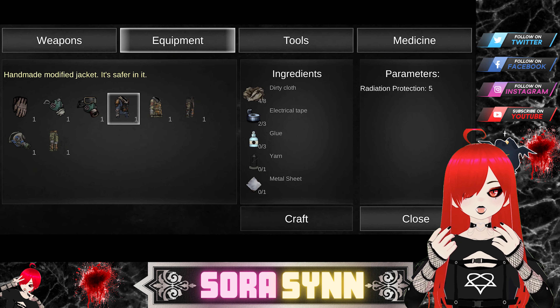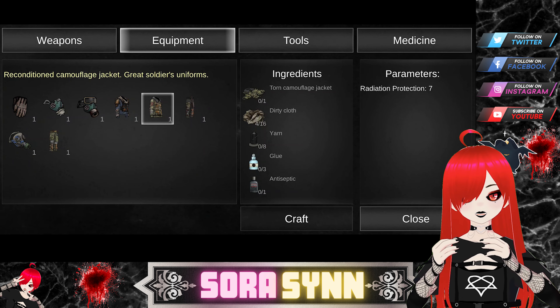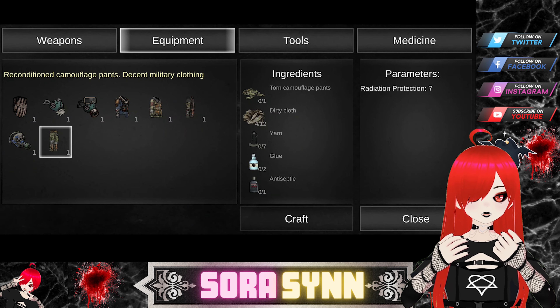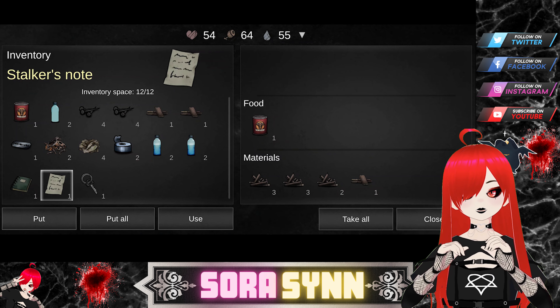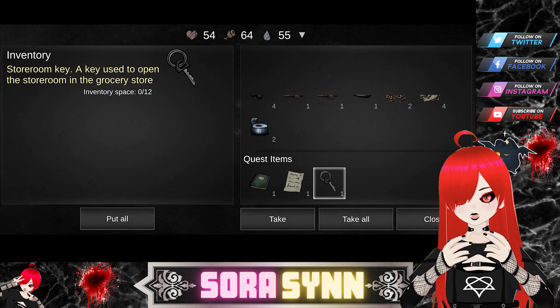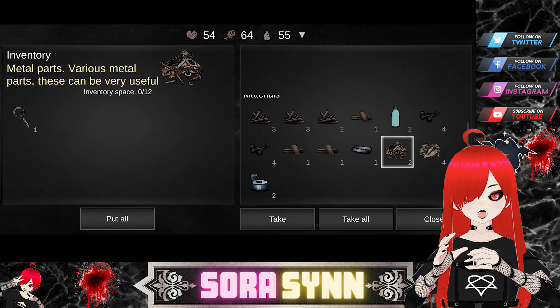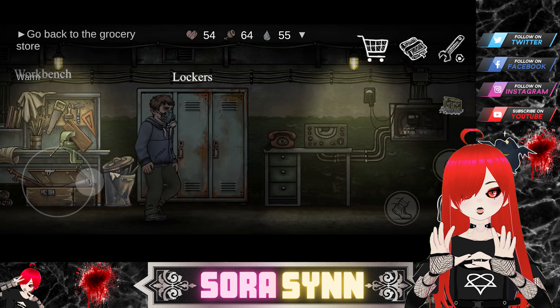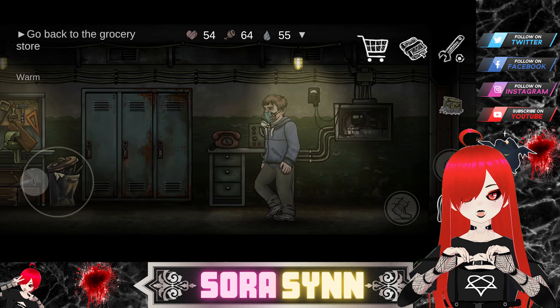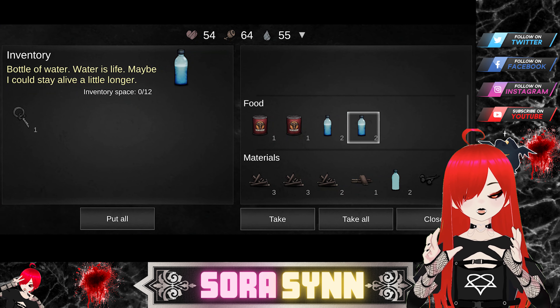While the energy system is a bit disappointing, the fact that you can get some free energy drinks in-game is a nice touch. For the most part though, this is not a game you'll play non-stop thanks to the energy system — which is a shame because it is such a fun game and I'd love to keep playing it. The English translation does seem a bit off at times and I've read some funny wording in notes and NPC dialogue, but it's not so bad that it's hard to understand.